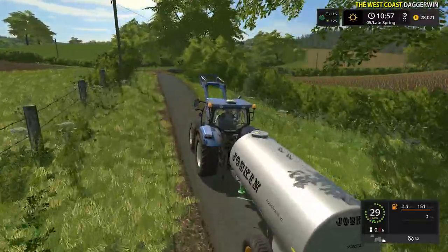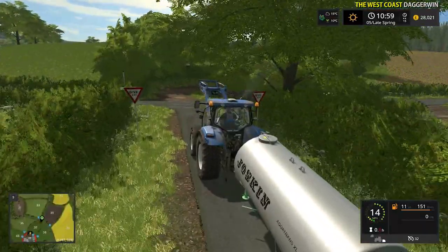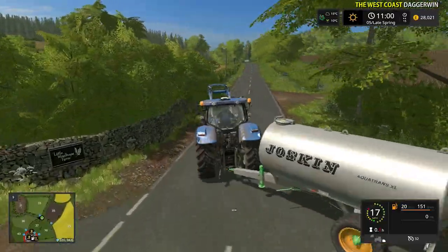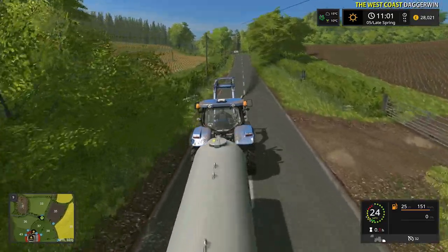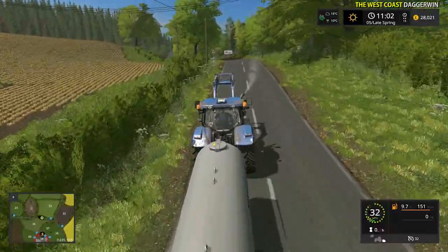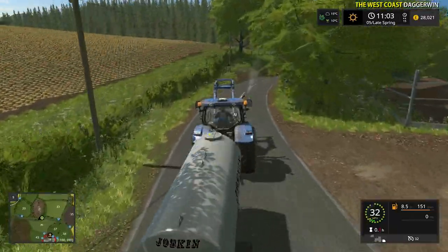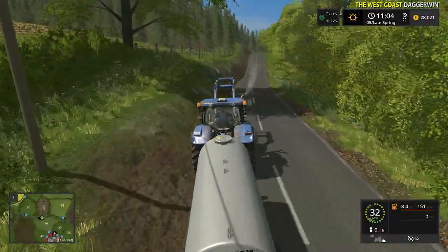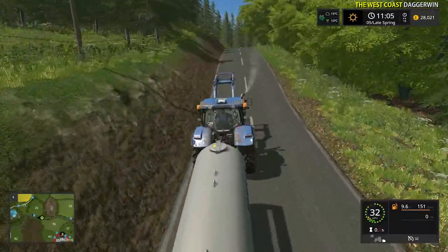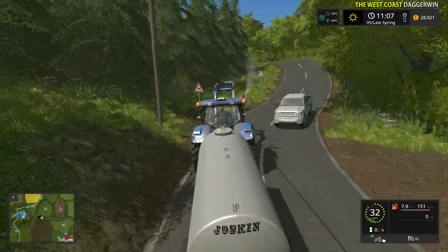I had quite a few messages about how to get in and out of the John Deere. There is actually a function built into the mod which allows you to animate getting in and out, which is very nice. I've never done it myself, so we're going to try it out today. We'll probably use the John Deere for spraying - good excuse to use it. I think I have seen it once before in someone else's video but not myself.